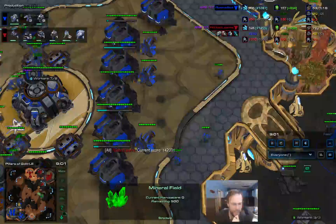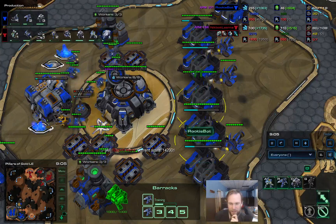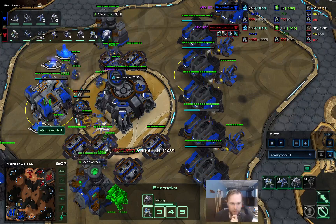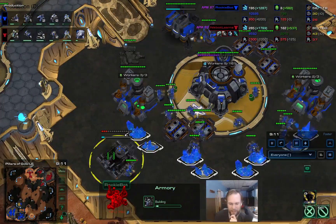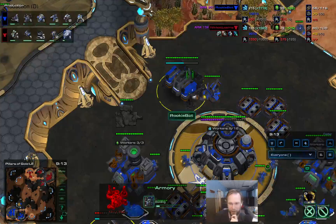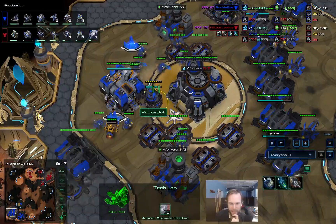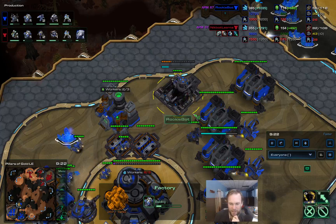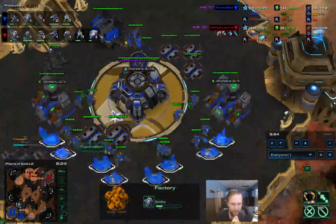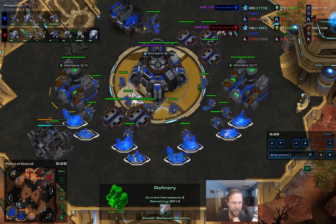Another orbital on the way. On the other side of the map we're seeing add-ons - so marauders and a factory. There is a stage 2 to RookieBot - an armory going down as well. Something in the realm of factory tech, possibly siege tanks - three factories. However, he has taken more gas as well, but that worker count is not rising. So that original 30 workers is where he cuts it off.